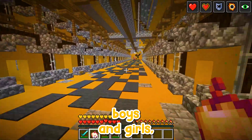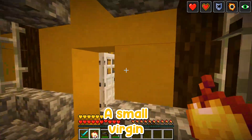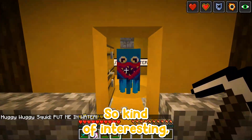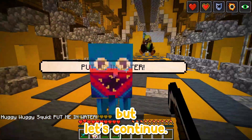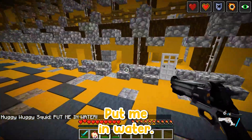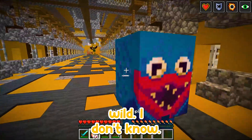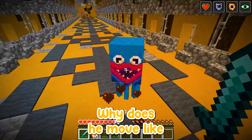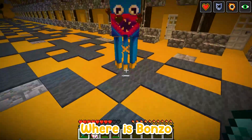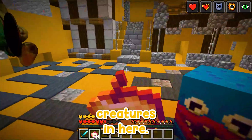So far we found Huggy Wuggy, a small version, and a lot of other stuff too. Let's continue. Get away from this one — that is wild! Why does he move like that? Where is Bunzo Bunny, where is Mommy Long Legs? There are just various Huggy Wuggy creatures in here.